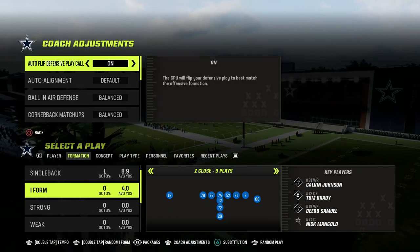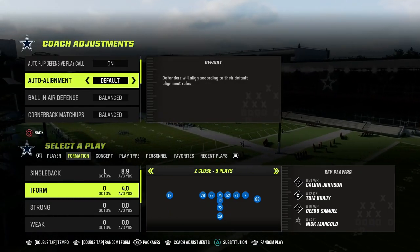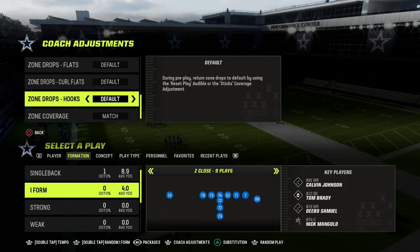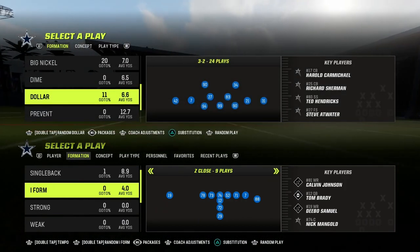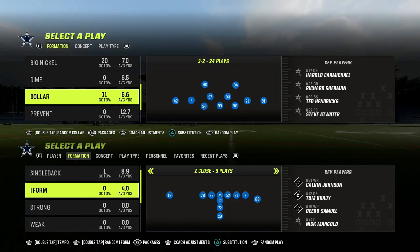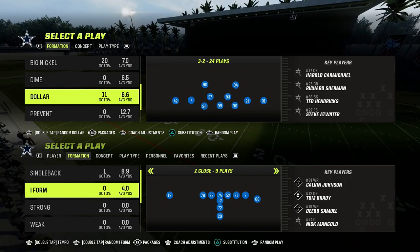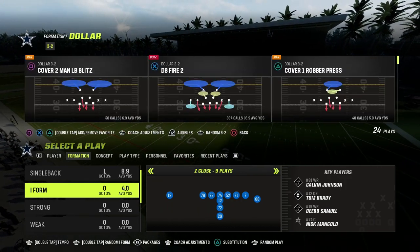For our coaching adjustments, we're going to put our auto alignment to base, our option defense on conservative, and our zone coverage on match. Zones just play better when they're on match. It doesn't necessarily mean that you're running a match defense — it just means your zones are going to react better to receivers running their routes.